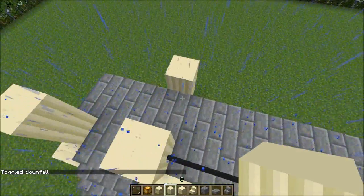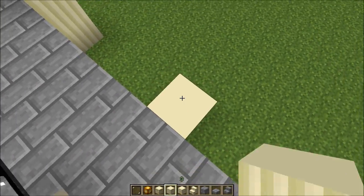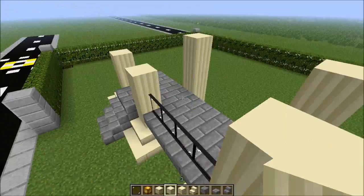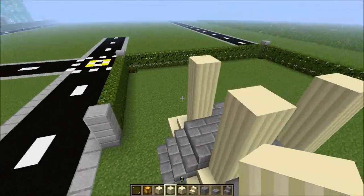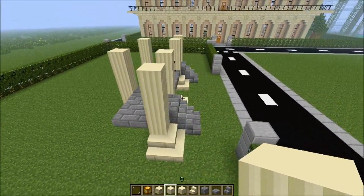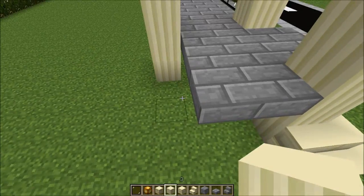That pillar in there looks nice. I don't want to mess up the shape of the house. Let's raise them one more block for now — I may raise them more. I'm thinking to make a small balcony in here.